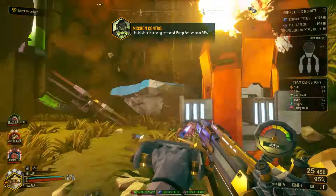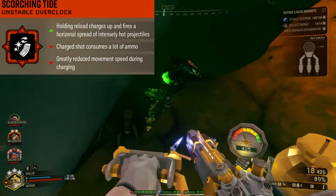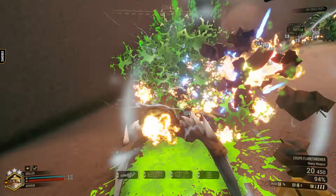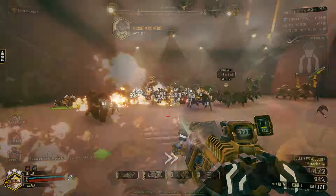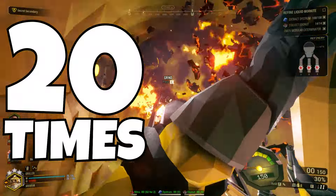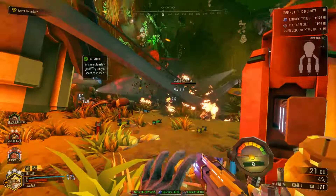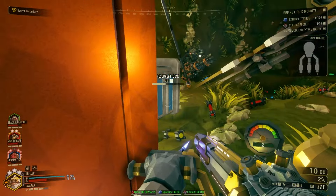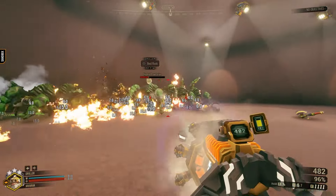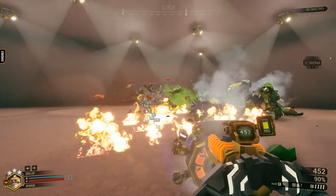This is a very in-your-face, up-close-and-personal build where you basically want to be in the thick of enemy crowds as much as you can. We are building for as much ammo as possible, because the way we have this set up, every single time you use the Scorching Tide ability it only takes away five percent of your ammunition — meaning you can use this 20 times before you have to reload. That is an insane number of times to fling massive waves of fire. You don't need to be as conservative with it as you normally would be.